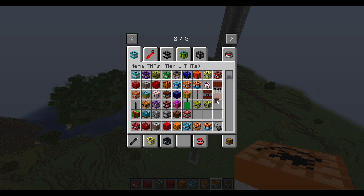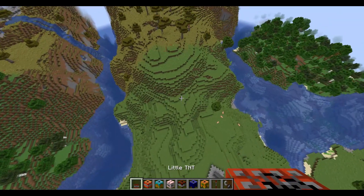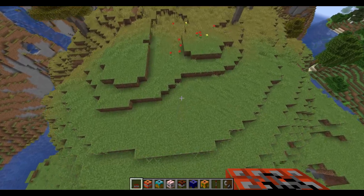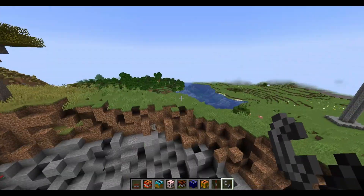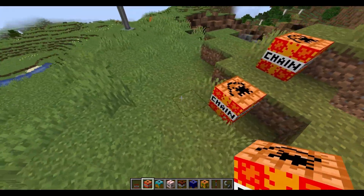We got the little TNT, the chain reaction TNT, the house TNT, the meat party TNT, the tree TNT, the mini house TNT, the tree house TNT, the thin TNT, and the white TNT — never mind, we're not doing the white one. Time for the little TNT — that's not little at all, it's literally not little.